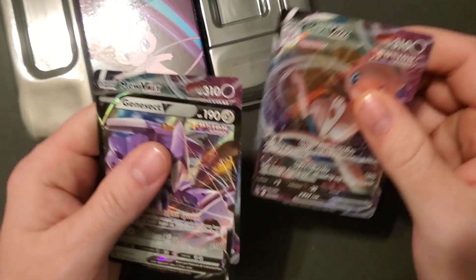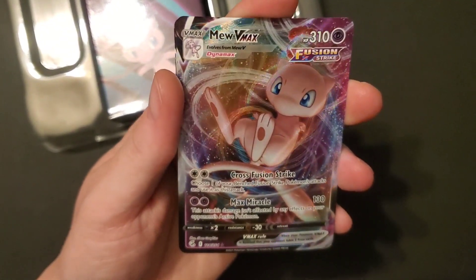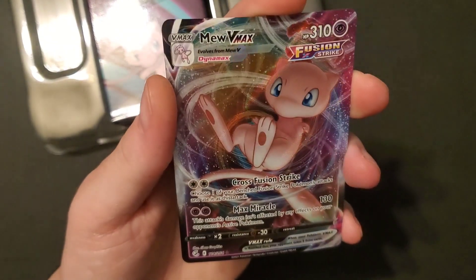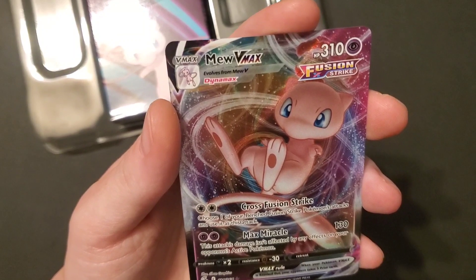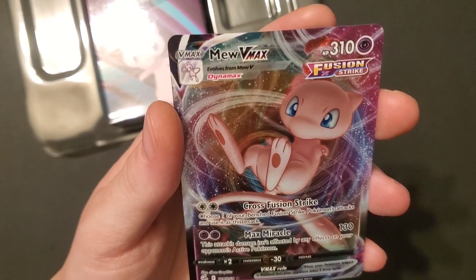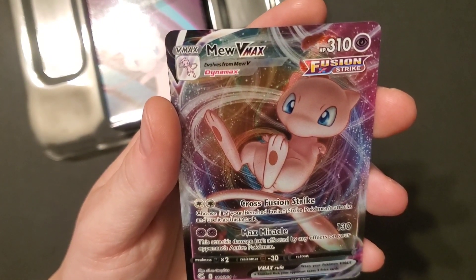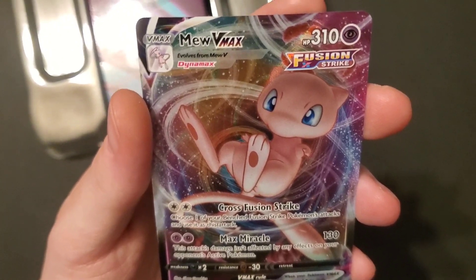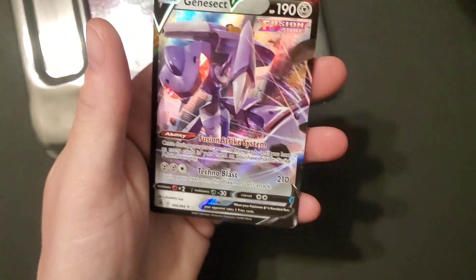The VMAX Mew has 310 health. Gross Fusion Strike costs two of any color — choose one of your benched Fusion Strike Pokémon's attacks and use it. Max Miracle costs two Psychic — 130 damage, and this attack's damage isn't affected by any effects on your opponent's active Pokémon, so it bypasses weaknesses and everything. It's resistant minus 30 to Fighting, weak to Dark. And it has no retreat cost — it retreats for free! This Mew has no retreat cost either. He's a super powerful guy with no retreat cost.